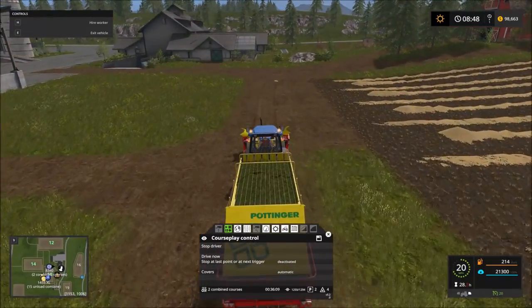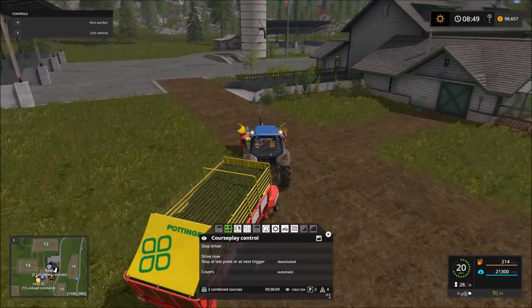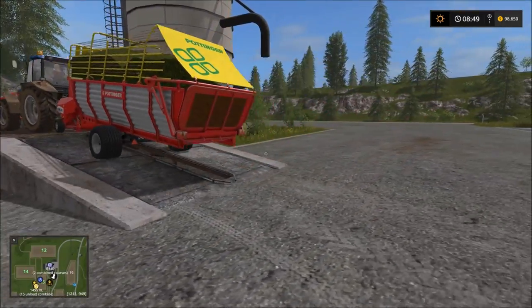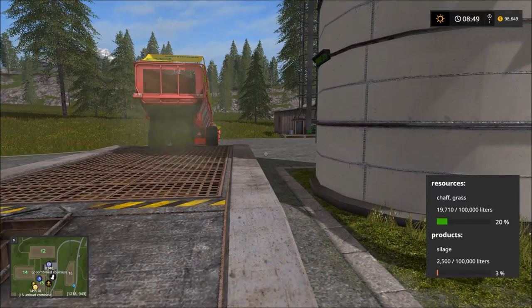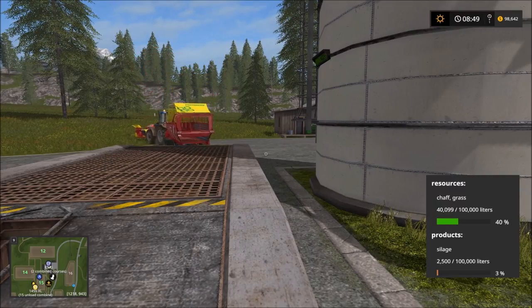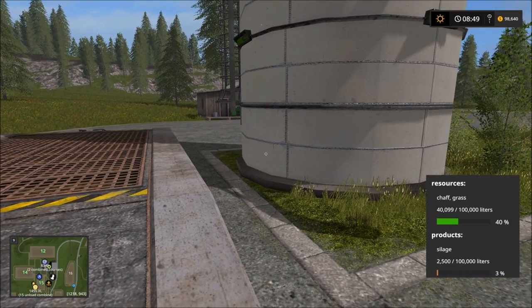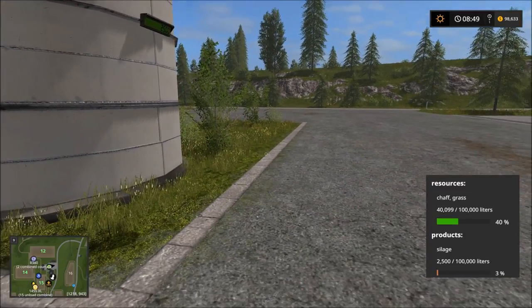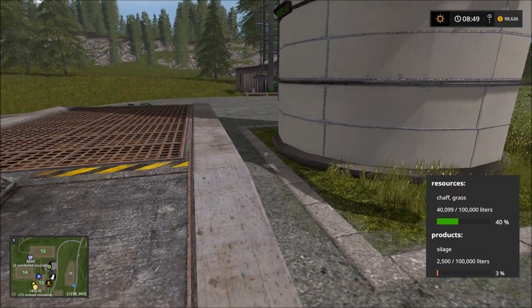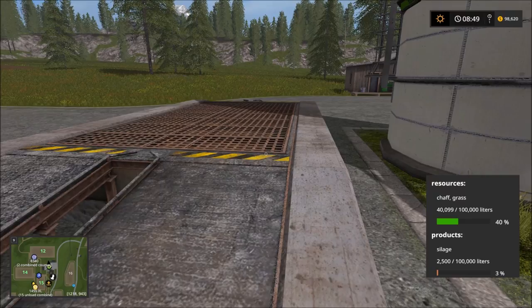Going forward I'll greatly increase the time scale because I want that silage converting quicker to get more done in less game time. We'll play around with the time scale in the future. You can see the grass was just under 19,000 — now he's adding just over 21,000, bringing us to 40,000 liters total, with 2,500 already converted to silage. An increased time scale will really help since we're not getting nearly enough grass converted at real time.